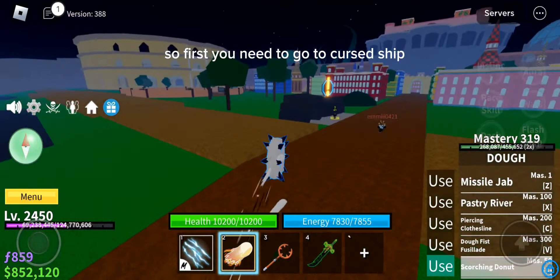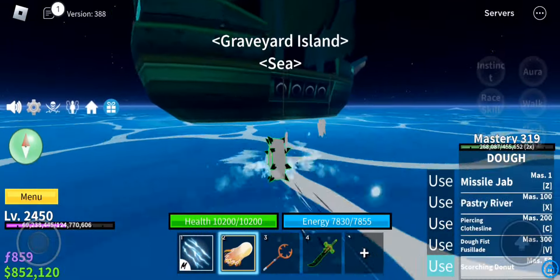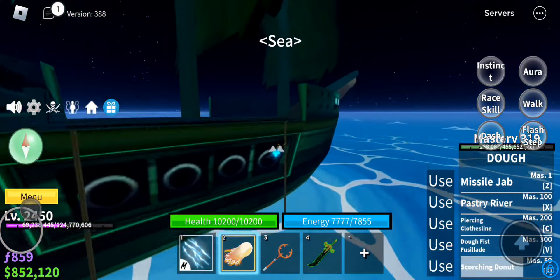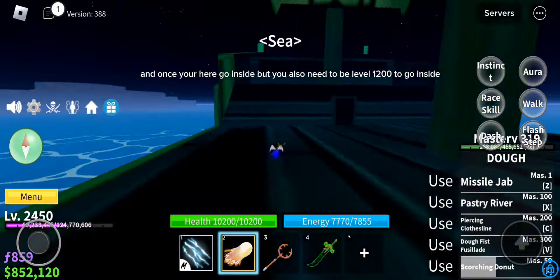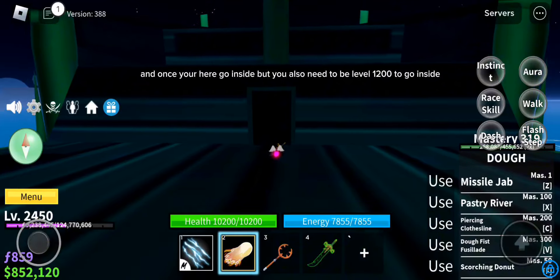So first, you need to go to Cursed Ship. And once you're here, go inside, but you also need to be level 1200 to go inside.